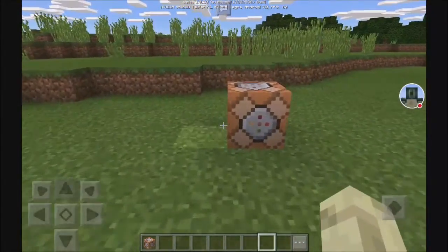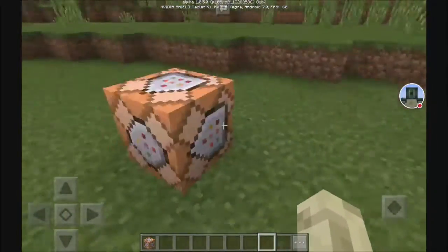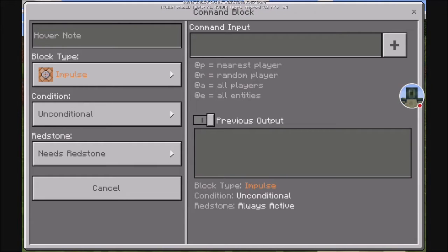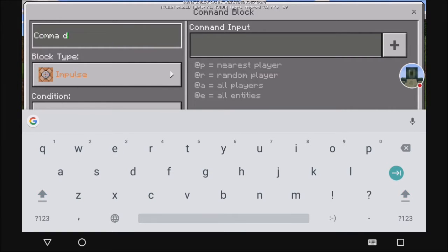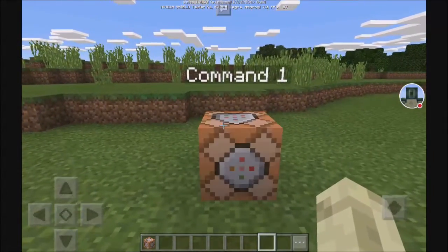When you place the command block down, it'll look really weird. There'll be a bunch of arrows, and blocks, and circles — just ignore those for now. When you open up its inventory, there'll be a bunch of things and I'll try to explain them. First, in the top left, the thing that says Hover Note — that is like a name for the command block, you're giving it a custom name. So let's call this 'command one.'